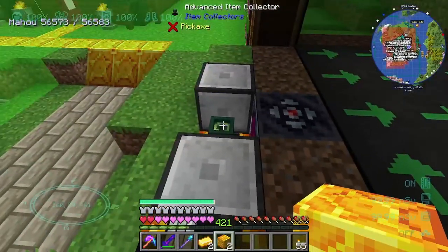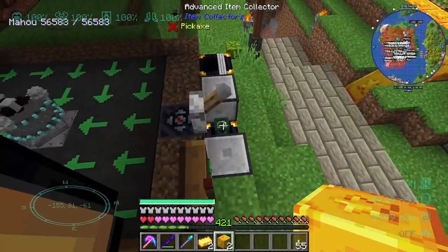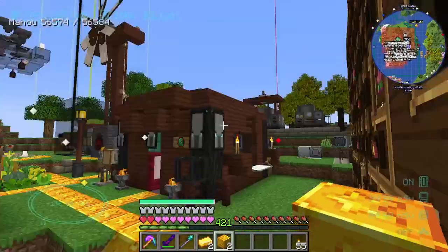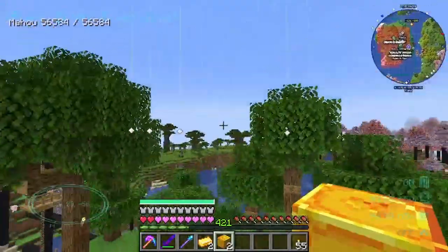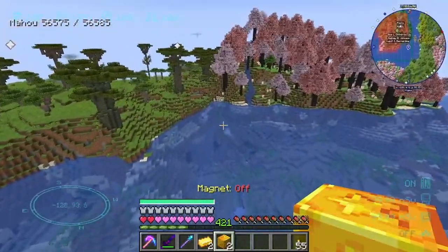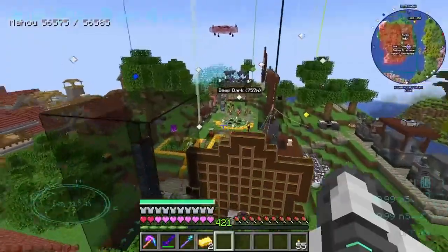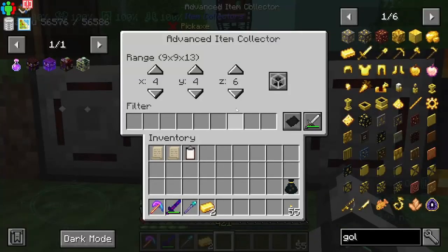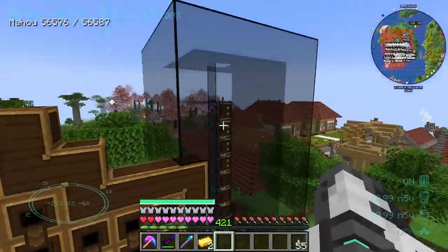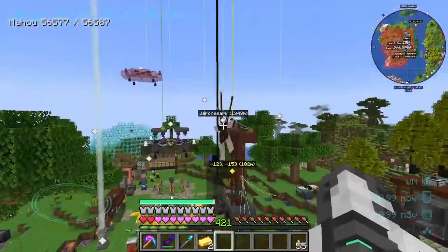There's this item collector right here - I don't know if we can see the radius, but that's exactly what's happening. Does it reach all the way over here? Yes it does - it reaches over there as well. So these two right here are the ones that I cheated in basically. I'm gonna turn off my magnet and we are gonna sacrifice them - there they go, they're just gonna disappear. Now I was well confused! At least we know why that's happening now.